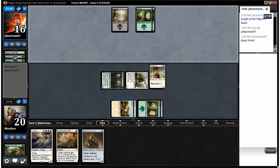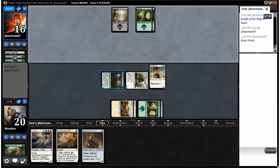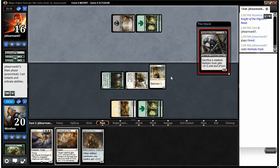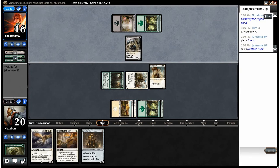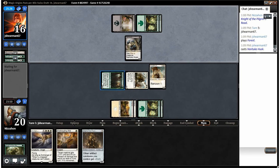I feel like if he taps out and plays a creature, and we draw Plains, it's going to be pretty bad for our opponent — all these guys will get Renown. Come on, Plains. That's pretty good for us even if we don't draw Plains.